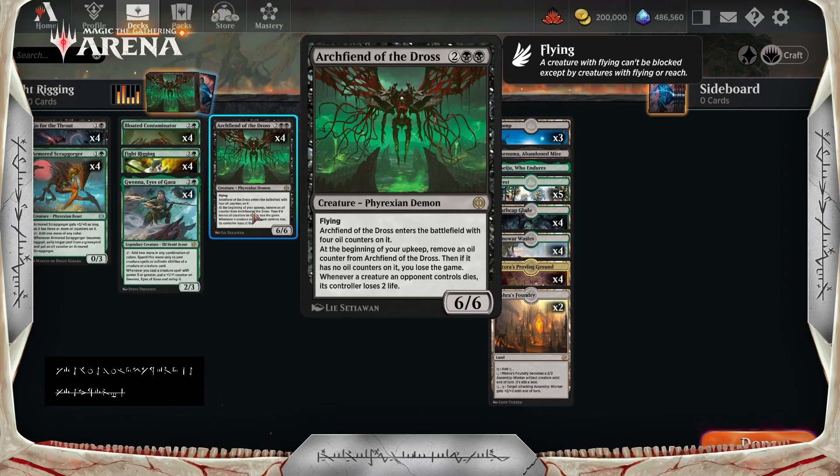And whenever a creature an opponent controls dies, its controller loses 2 life. So, first of all, it's a 4-mana 6/6 with flying. And while yes, we'll lose the game if all the oil counters aren't removed at the beginning of our upkeep — if we hit someone with this just 3 times, that's 18 damage. We're going to kill them before we lose the game, or they just remove this creature. Archfiend of Dross is an absolute boss.